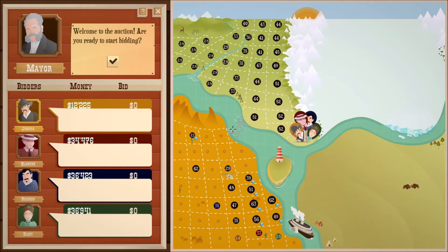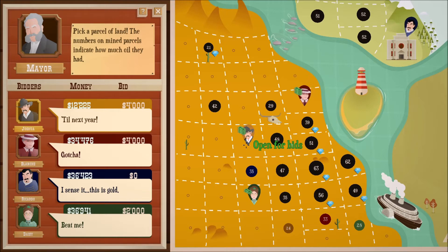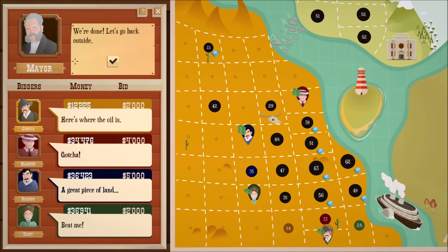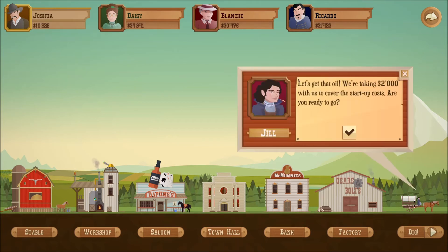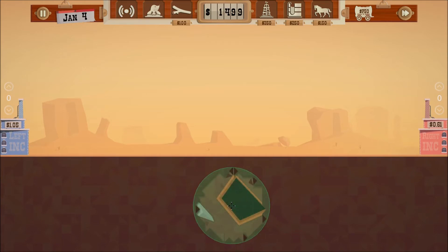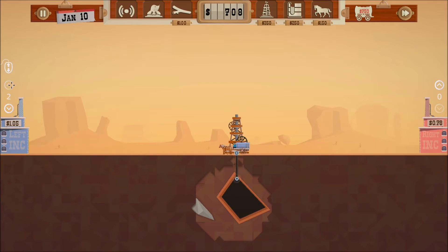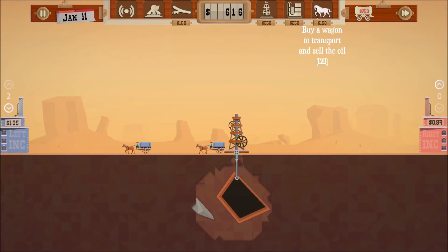Now let's get to the land auction and hopefully get ourselves a good piece of land. I want this piece of land here if I can — you know what, I'm willing to outbid you. Never mind, I'm not willing to bid that much. Let's see about this piece of land here. Hopefully I hit something pretty much from the start. I definitely did — perfect.